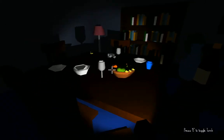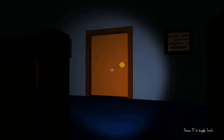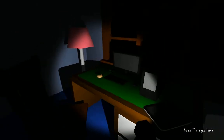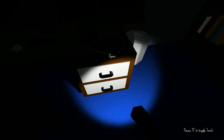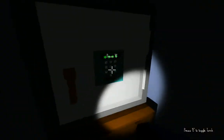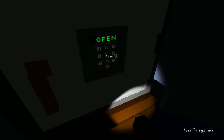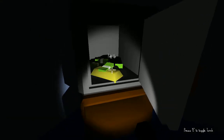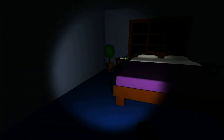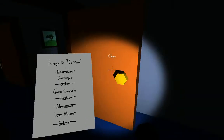The office key — I need to go to the second floor to find it. Let me check the list. Nothing here. The code is 8-4-5-3-3. It opened! Now take everything from here. The only thing we need to take is the game console, which I don't know where we're supposed to find.